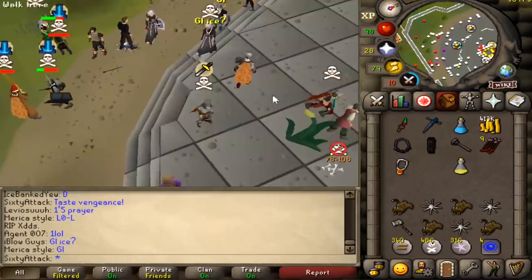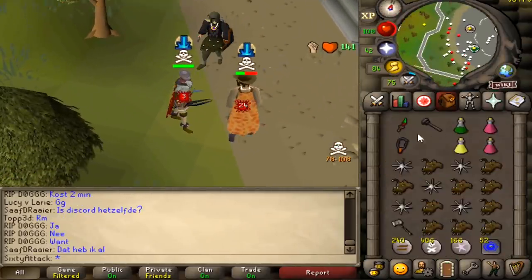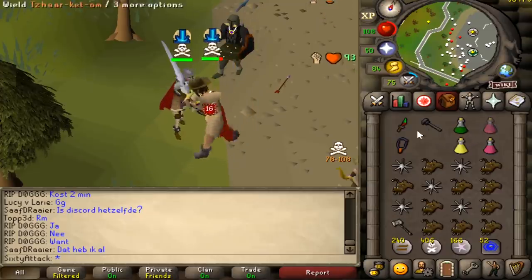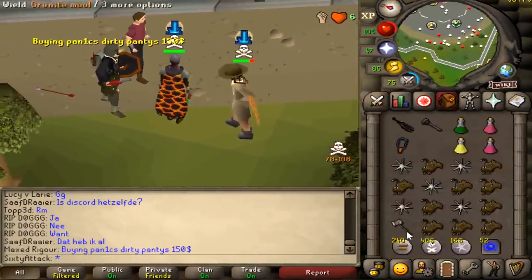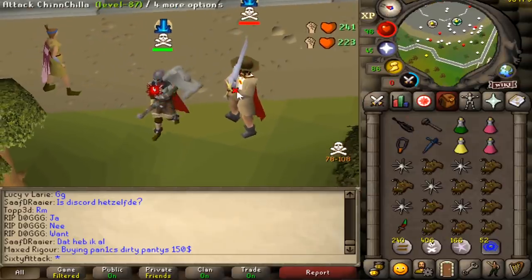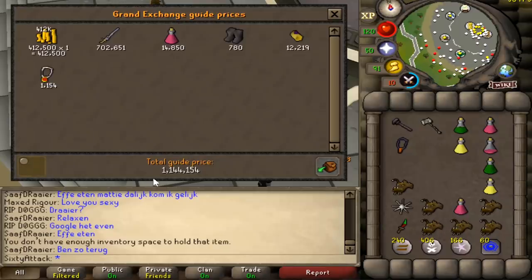The fake smite got him. GG — got a granite maul in there, not bad, no smite though. Now the Sara sword to add to our collection — beautiful. Total loot is roughly the same as before, 1.1 to 1.5 mil, not bad at all.